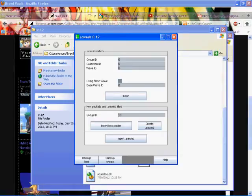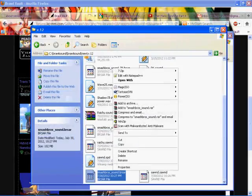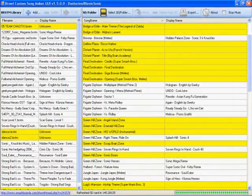So yeah, that's how you use this program. Back upload — this creates a backup of your Smash Bros. sound file. You could do that yourself by just copy-pasting it, which is what I would do, but this program has a function like that, so that's nice. Alright, moving on to this other program.